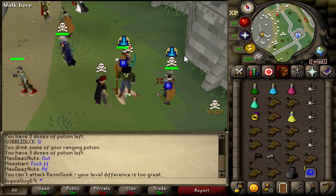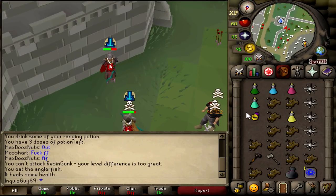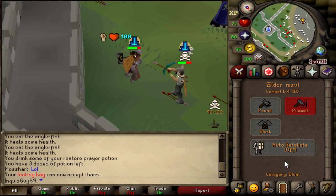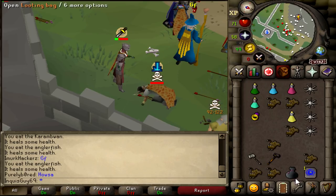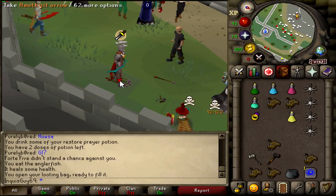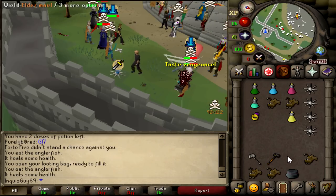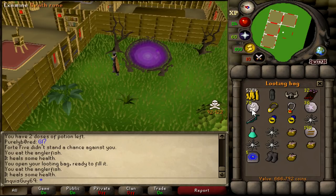This Zerker just hopped on me, looks like a 75 attack Zerker, his name is 45 so I'm gonna guess that means 45 defense. Into the Eldermall, Gmall for the KO - 3736, he just died to the recoil! He Gmalled me and dies to the recoil - that was hilarious. That guy is definitely fuming at that death and we got him for 666k loot.